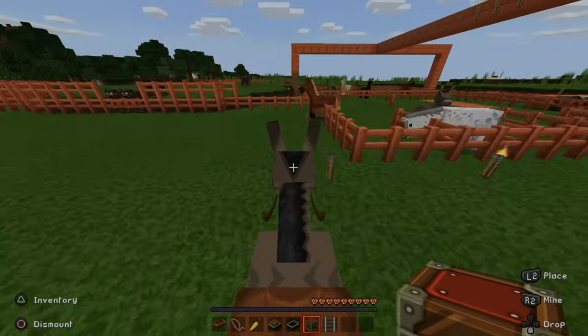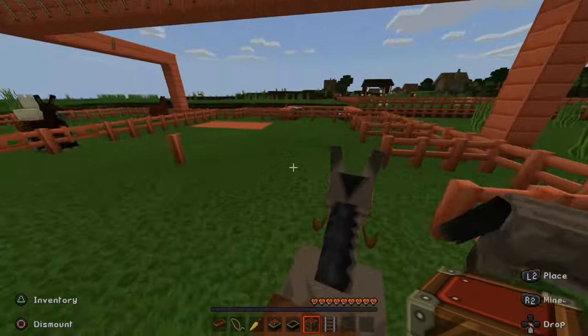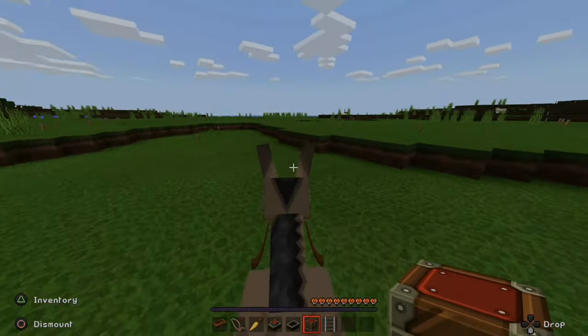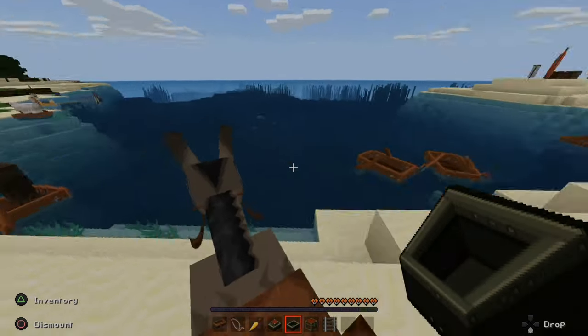Let's go over to my boat and I'll show you how to put the donkey on it. I'll jump this fence — this donkey can't jump that high, so let's get a running charge. As you can see, I already have some animals in boats right here: a cow and a sheep.